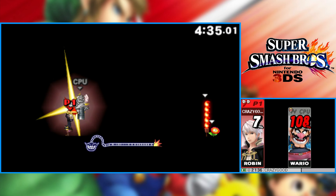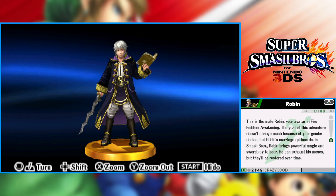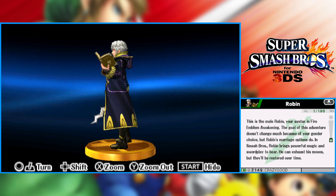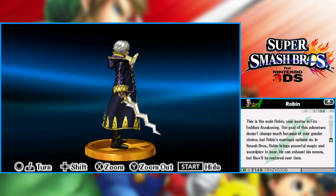Let's check out Robin's trophy. 'This is the male Robin — your avatar in Fire Emblem Awakening. The goal of this adventure doesn't change much because of your gender choice, but Robin's marriage options do. In Smash Bros., Robin brings powerful magic and swordplay to bear. He can exhaust his moves, but they'll be restored over time.' So apparently only the marriage options change — a very important part of Fire Emblem, I guess.